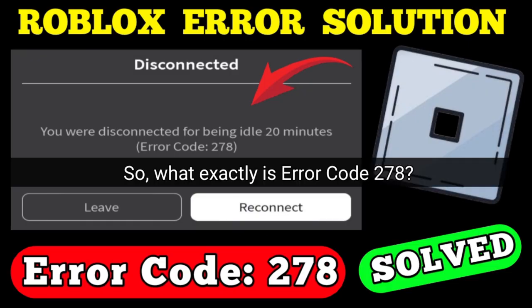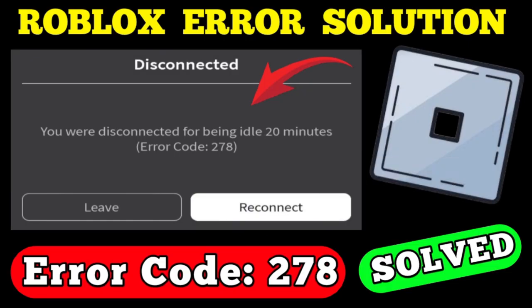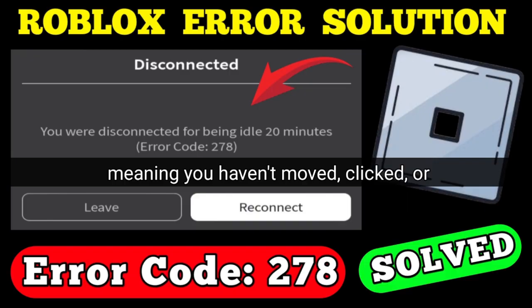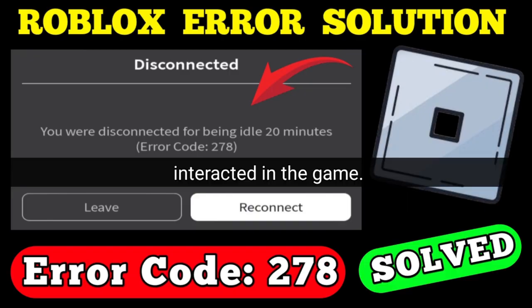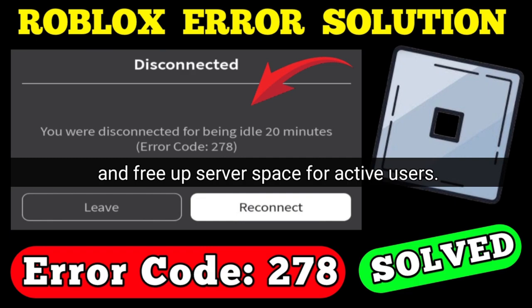What exactly is error code 278? It happens when you've been idle for 20 minutes, meaning you haven't moved, clicked, or interacted in the game. Roblox has this built-in feature to kick idle players and free up server space for active users.